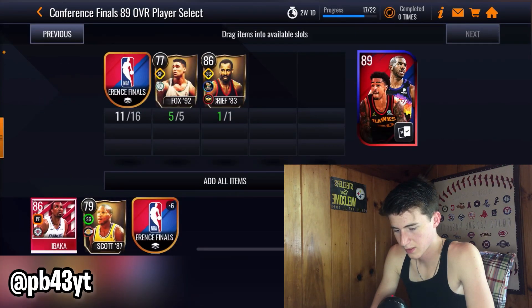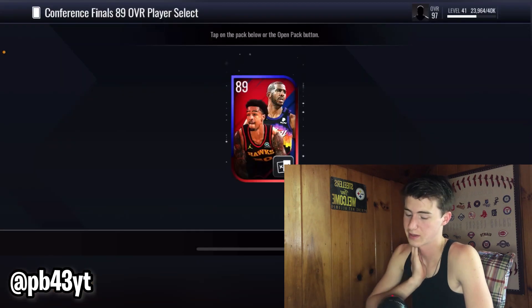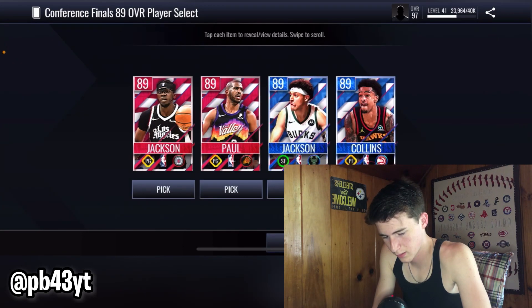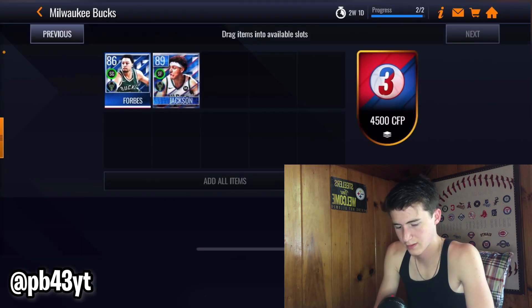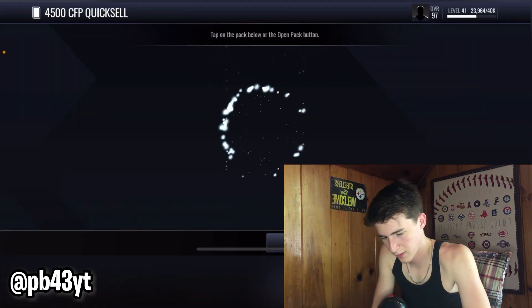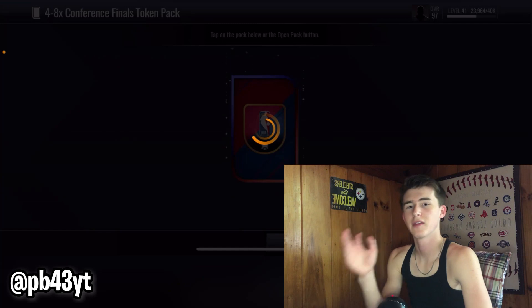You guys can see I just completed this right here. We're going to focus on this video — the legacy play stuff will be a different video. I need to figure out which conference finals player I need. I think I need this one right here — Jackson. Let's complete this just to show you guys something. We get 4,500 conference points, quick sell — we get playoff points and conference finals token packs.